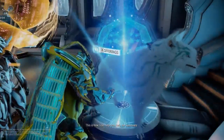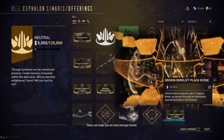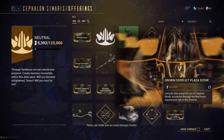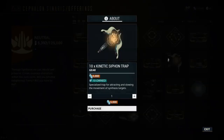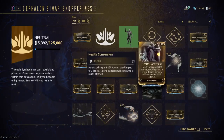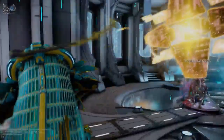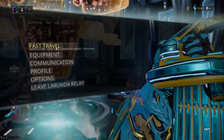Come back over to Synthesis and get a synthesis scanner, which y'all might already have if you are on this quest and haven't done it yet, and you need a synthesis siphon trap. They're pretty cheap — get 10 there, get 25 here. For both those it's gonna be like 15k in credits, so yeah, that's all you need.